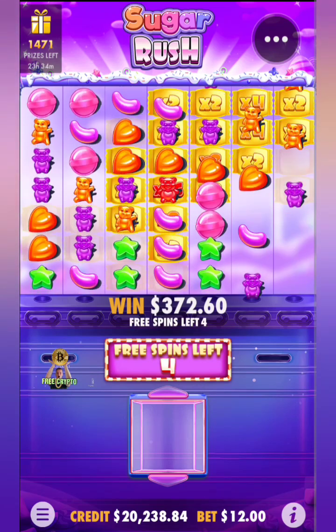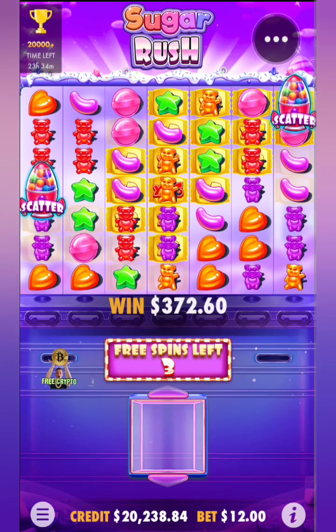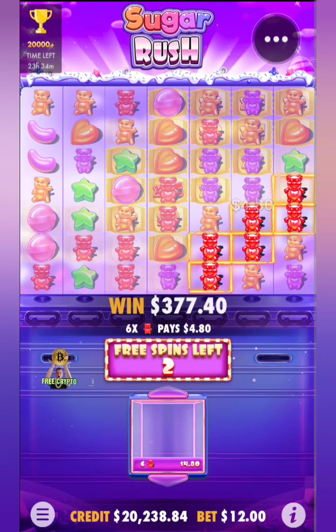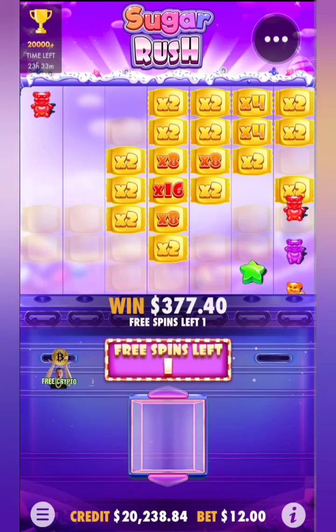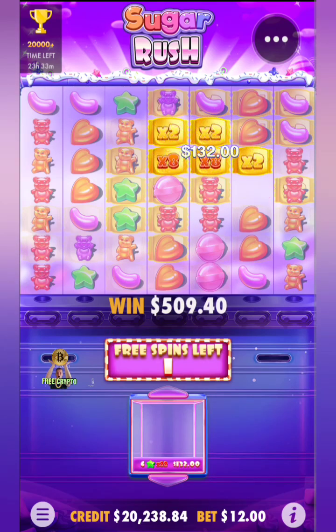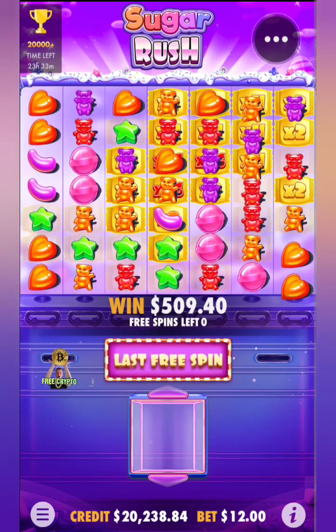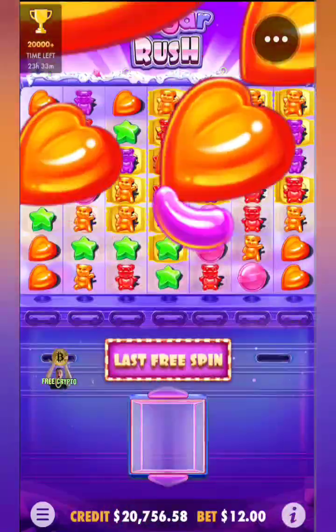No wins. We have the multipliers and we don't have the wins. It's going to be an L unless something happens on the last two spins. Stars onto heart somewhere along there — no. Oh dear. That was a $700 loss on that one.